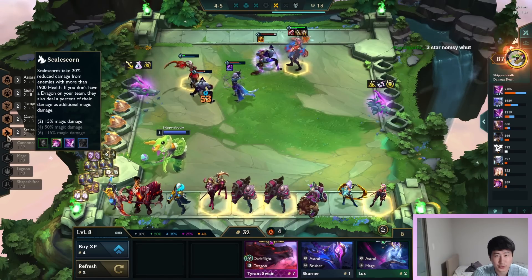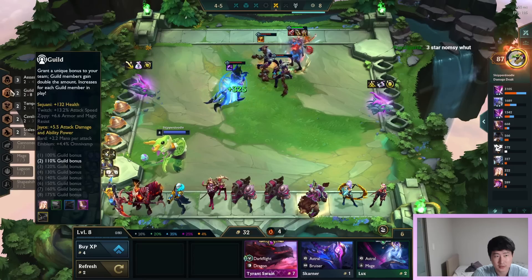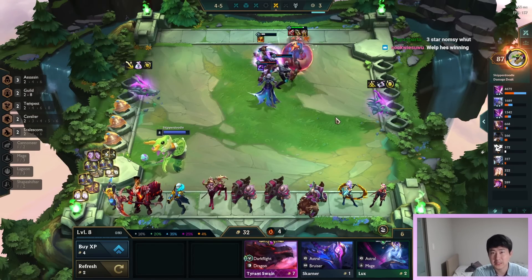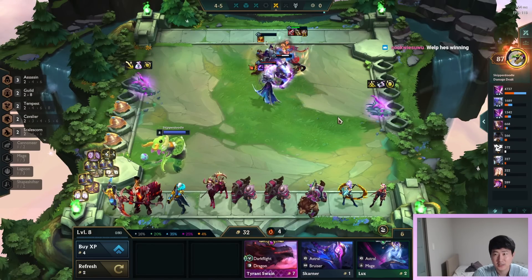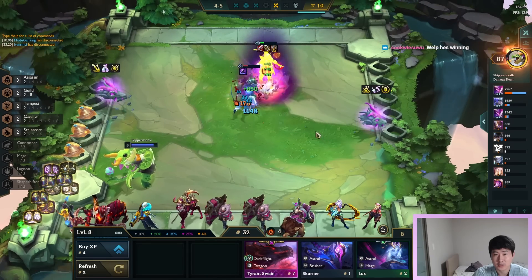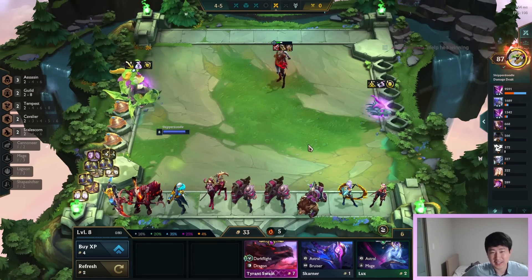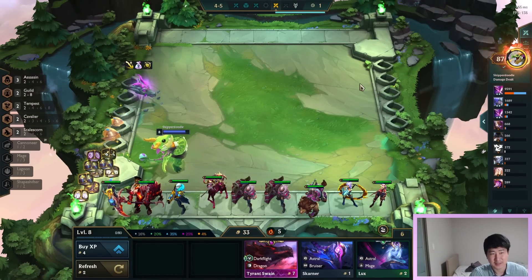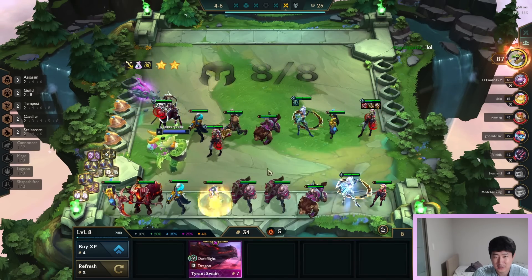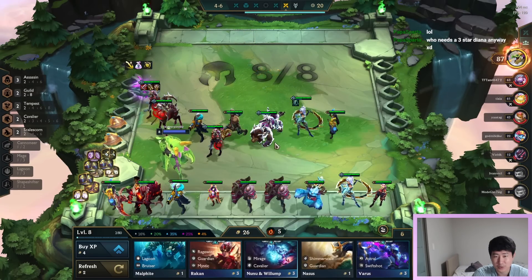I don't think I'll do four Scale Scorns - just two, so Lilia and Diana. This Diana is a monster. Titans is smoking everybody. I think I won this - yeah, I won! Wow - 10,000 damage Diana every round, this is crazy. Love this Diana so much. It's the anti-Set-7.5 build.